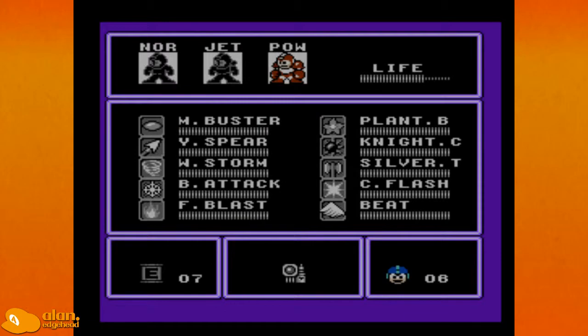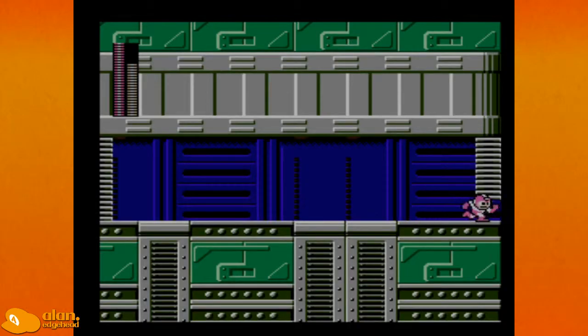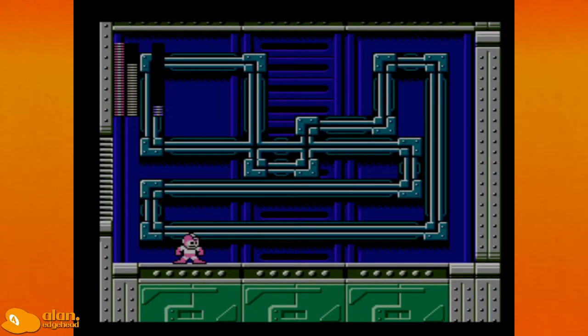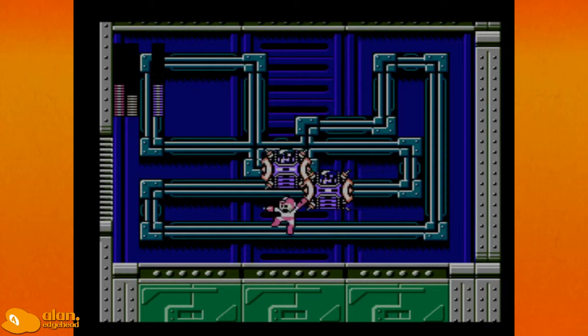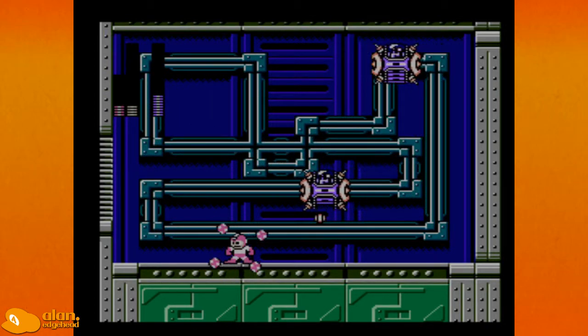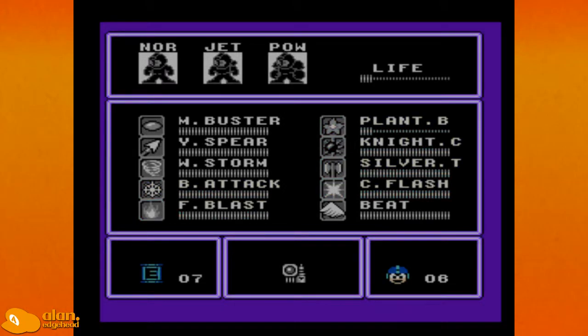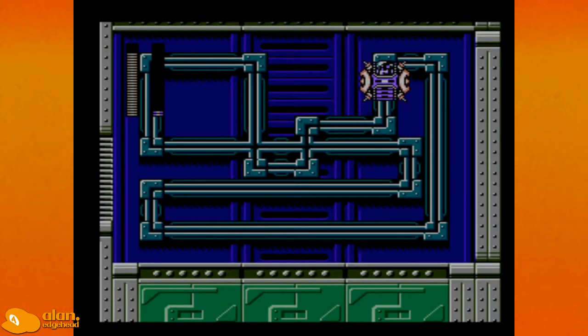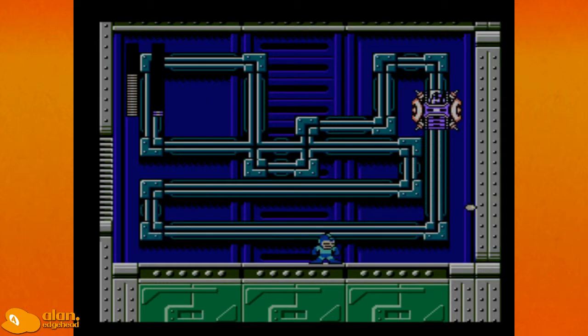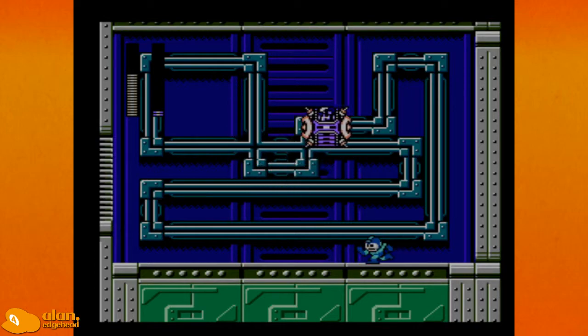Is this the first boss? What is it weak to? Did I read Plant Barrier? Killed one of them. Plant Barrier does do a lot, but now I'm out of it. Missing — wait, how do you hit it? I think you need a fully charged shot to be able to hit it. Easy peasy lemon squeezy.